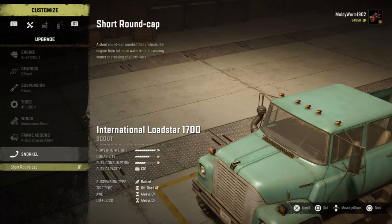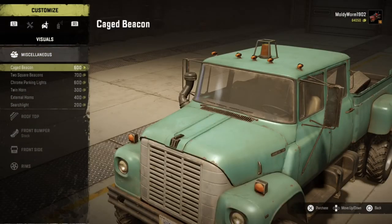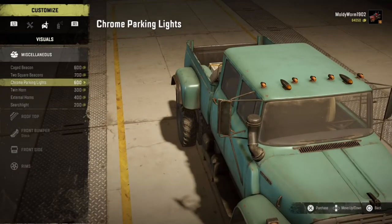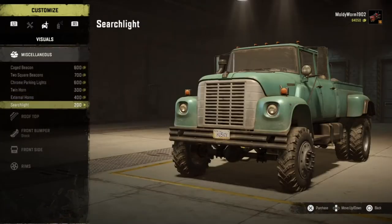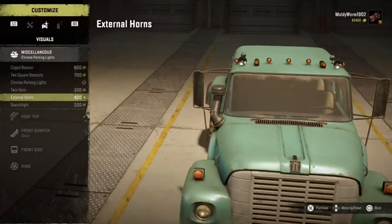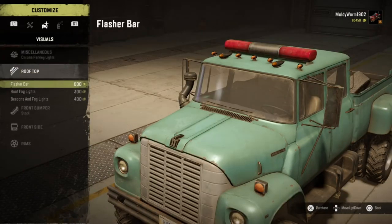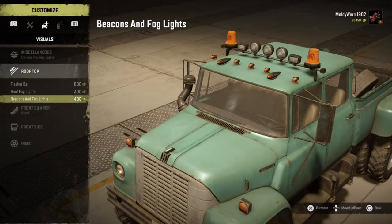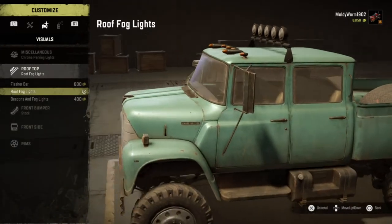For today's video I'm going to go with the pickup chassis add-on, mainly for the spare tires, and I think it looks really cool as well. We can also put a snorkel on this thing. In visuals, under miscellaneous, we can have a caged beacon, two square beacons, chrome bullet parking lights — which I really like — twin horns, external horns, and a search light. I'm going to go with the chrome parking lights. On the rooftop we can go for a flasher bar, roof fog lights, or roof fog lights with beacons — and you all know I'm going to go for the roof fog lights. I absolutely love roof fog lights.